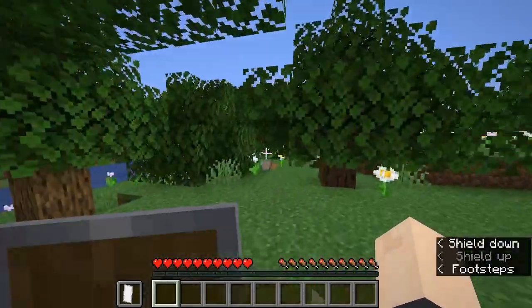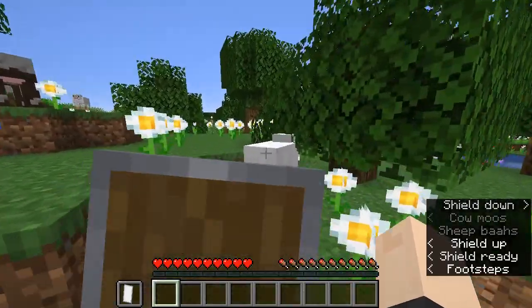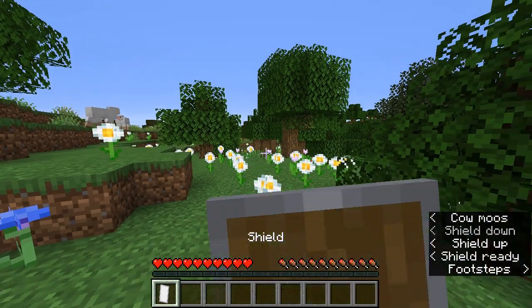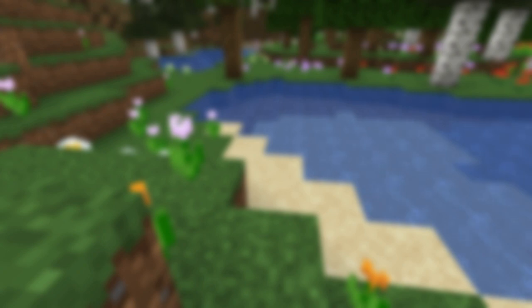Your block will end if you hold up your shield for too long, if you block an attack, if you hit an entity, swap your shield into a different hand, open a GUI like a chest or villager trading window, or if you sprint. If you sprint, you can activate a bash effect if one is specified.